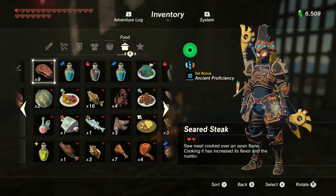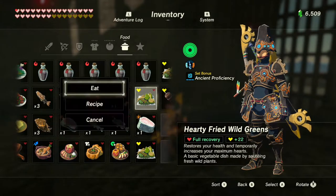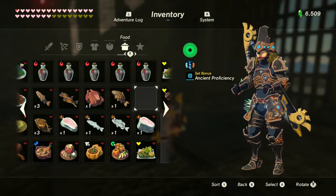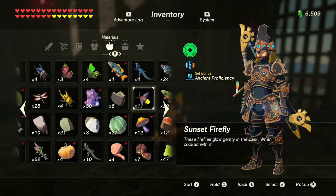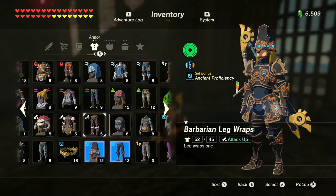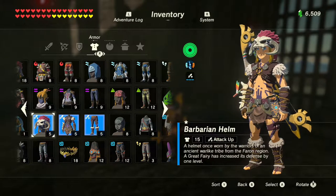Let's eat a decent meal. I'm not really good with my ancient proficiency right now, so let's do my battle gear. This is very, very weak — I should upgrade this. I don't know what I need for that, but I should upgrade it. Definitely.